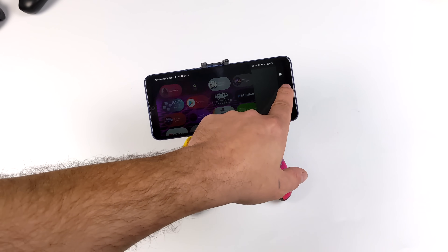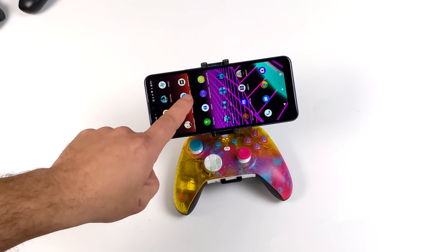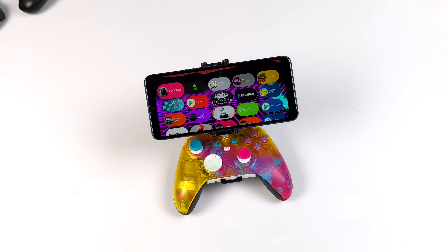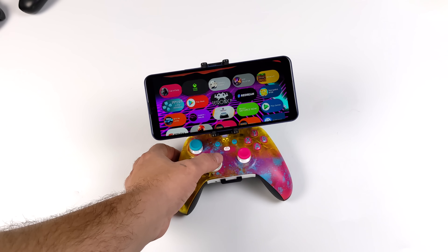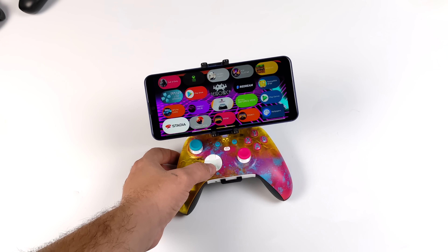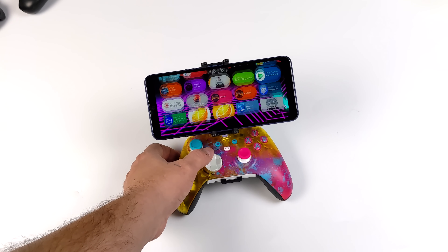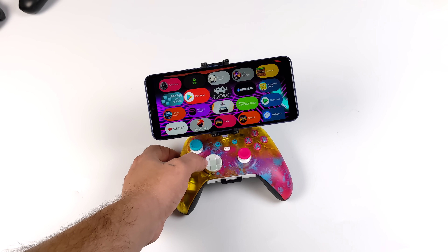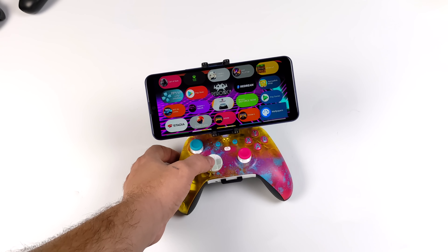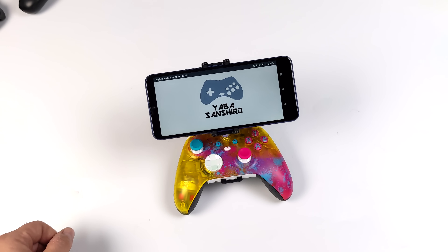Another thing I did to make landscape mode easier was install an Android TV launcher from Google Play. This is the Pro version and I have all of the apps I'm going to be using listed right there. I can use my controller to easily navigate to them. I've also got a 128-gigabyte micro SD card installed. Now it's time to get into some testing because I really want you to see how this thing performs.